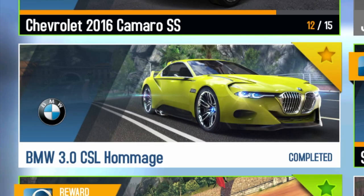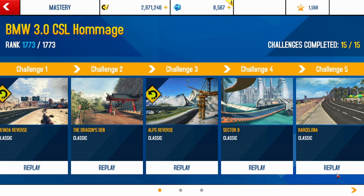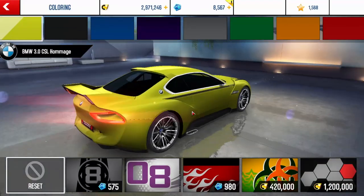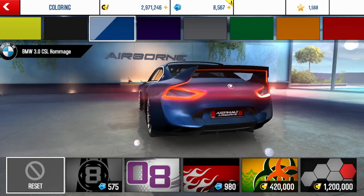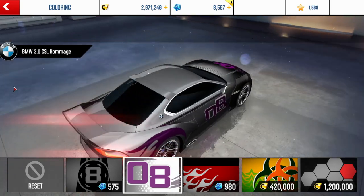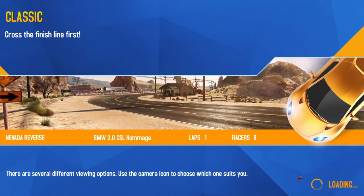At our number 1 spot, we have the BMW 3.0 CSL Homage, also nicknamed the Pig, because apparently the front looks like a pig. The narrator finds that a bit rude — cars have feelings too — and personally thinks it's completely beautiful. Anyways, this is one of the best Class A vehicles in Asphalt 8 — in fact, one of the best vehicles in the entire game. It has the 4th highest total speed in Asphalt 8, at 317 mph.